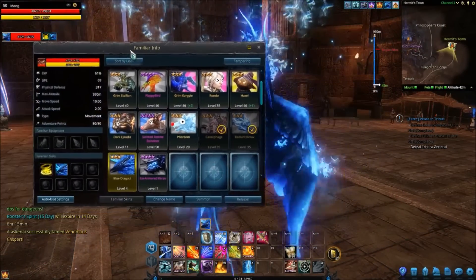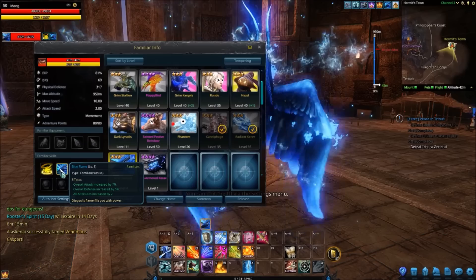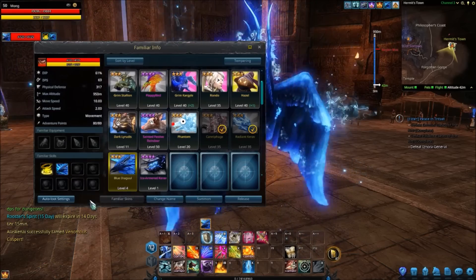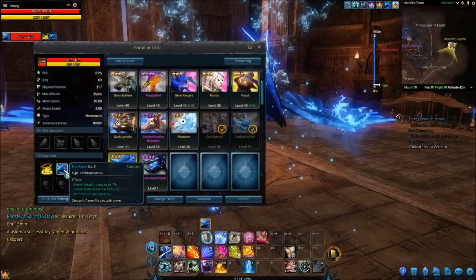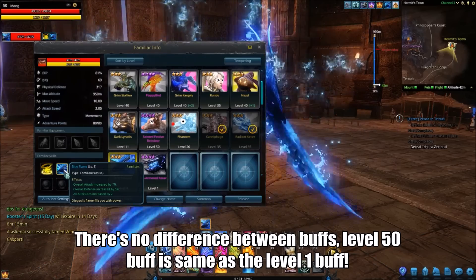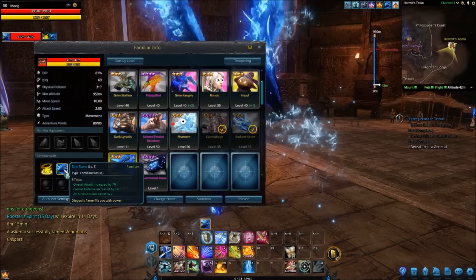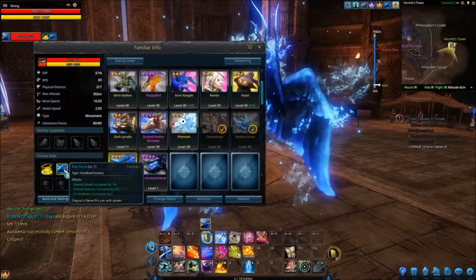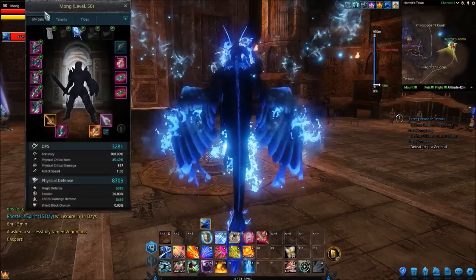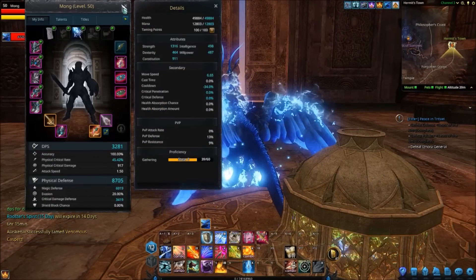Going into his stats, he's only got one ability apart from mythic resilience, which obviously a ton of the heroics and legendaries have. He only has one other, which is overall attack, overall defence, and all attributes. Now you have to remember this is at the lowest level of level 4, so on screen I'll edit in a caption of what these stats are at the max level. But I know at level 50 he only increases all attributes by 2 still — that doesn't go up. So you're getting a nice attack increase, a nice defence increase, and then a tiny increase to every other stat, like a little bit more health, a little bit more critical rate, critical damage, depending on what you are.